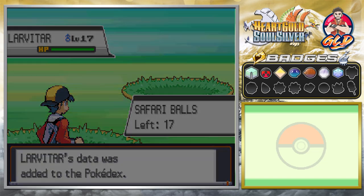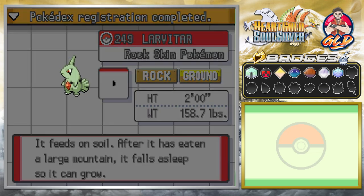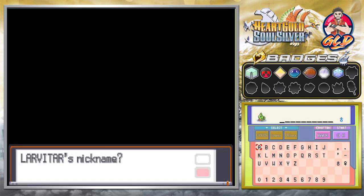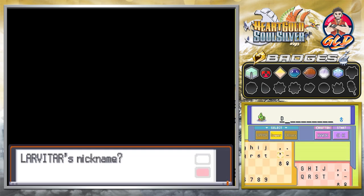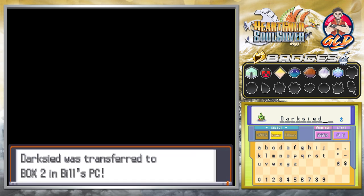Let's go ahead and see what Larvitar is all about. Larvitar, the rock skin Pokemon - it is both rock and ground type. It feeds on soil and after it has eaten a large mountain, it falls asleep so it can grow. This Pokemon eventually becomes a ground and dark type Pokemon, with a big emphasis on the dark type. So let's go ahead and name this Pokemon Darkseid, after the DC Universe guy. Say hello to Darkseid, and it's gone to the PC.